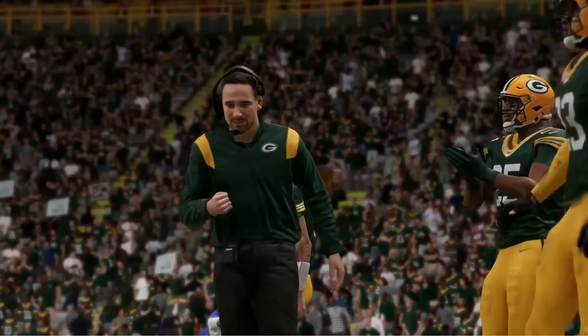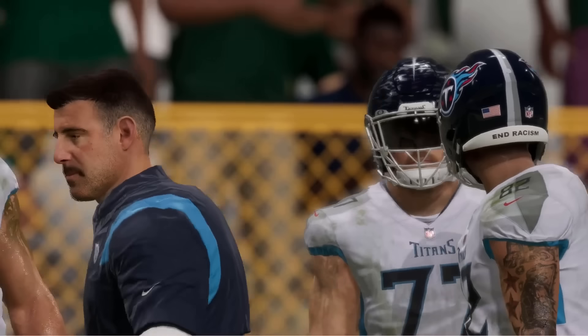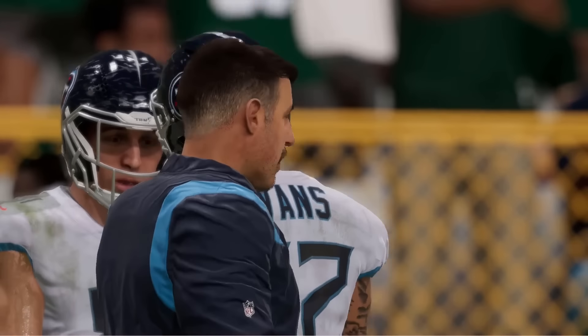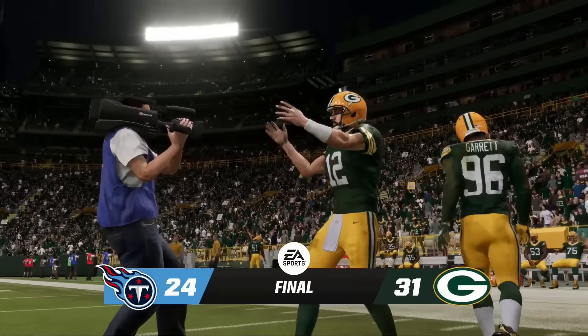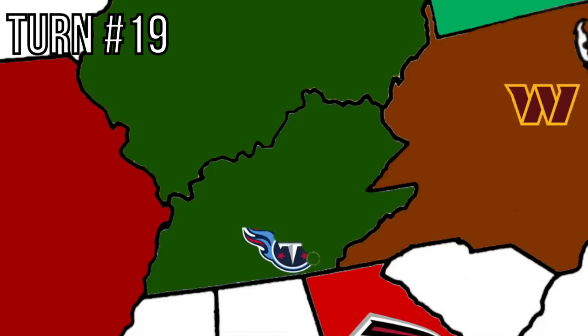The Titans' turn was accidentally not recorded, but the arrow faced the Green Bay Packers and the Titans lost. Titans fans did not have that on their bingo card. The Packers steal Derrick Henry from the Titans. The Packers are looking stacked and Green Bay now owns land from the Great Lakes down south through Tennessee.